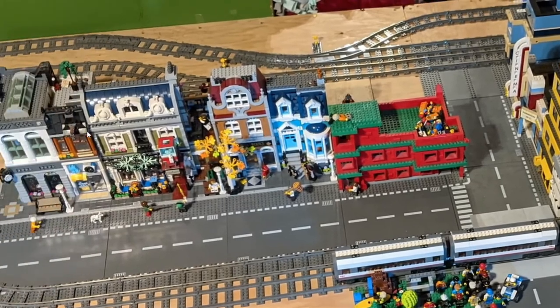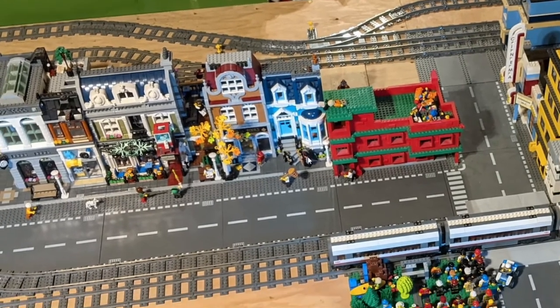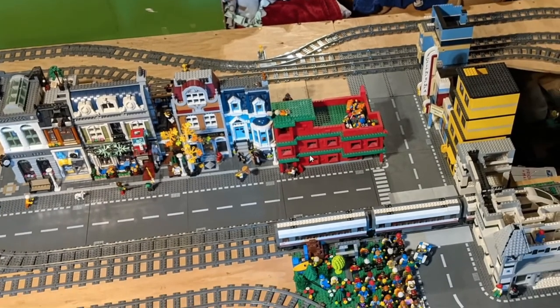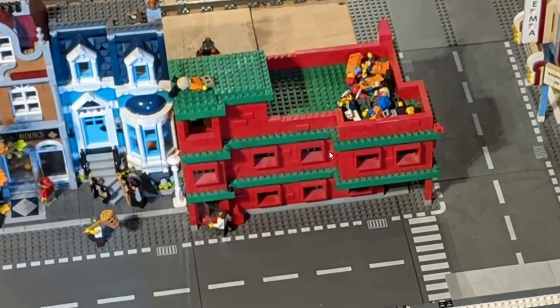The only corner modular I had was the bank, so the bank could have gone here — it probably would have looked better — but it also worked over here. And the red department store, I don't know if I ever tried it on the other corner. Just because of the way the road layout works and the other side being a half, that would have left a gap that the bank didn't. So this is just how it was arranged, and this is where it stayed until today. I have separated it from the rest of the city — the city's kind of all been dismantled — but I still have individual buildings and wanted to look a little closer at the red department store.